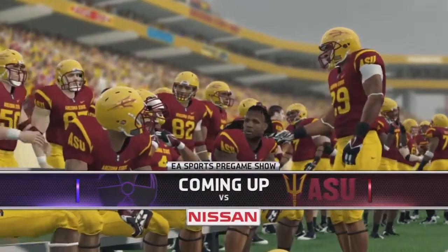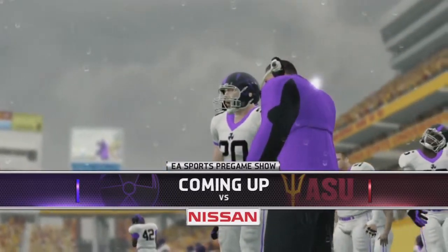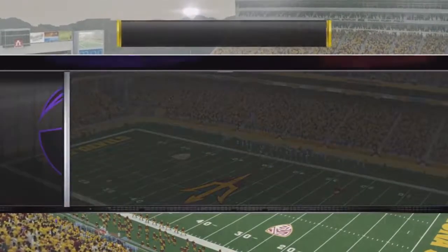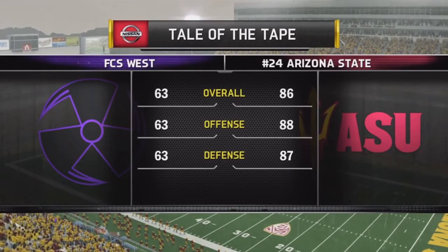Reese Davis with you bringing you the EA Sports NCAA Football 14 pregame show presented by Nissan. The temperature won't be the only thing that's hot — Sun Devil Stadium in Tempe where the players are on the field and getting set for action.